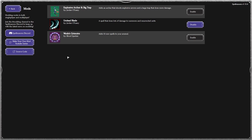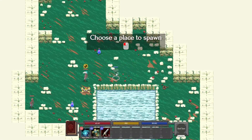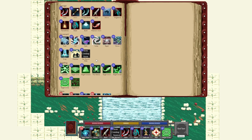I am super excited today because Spellmasons has received its first community mod submission. It's called Woad's Grimoire — basically a book of magic. Let's go ahead and enable that and try them out. I'm in admin mode just so I can show off all the spells, so I'm going to give myself all the spells and remove the enemies and pickups.